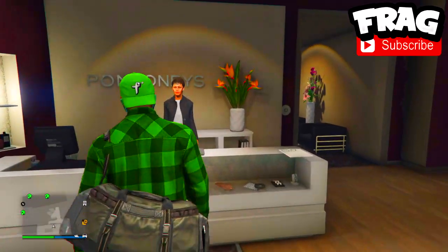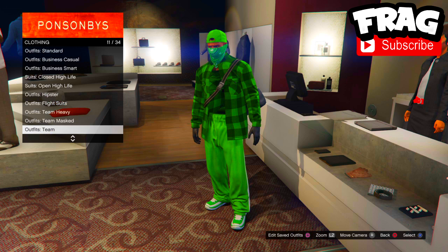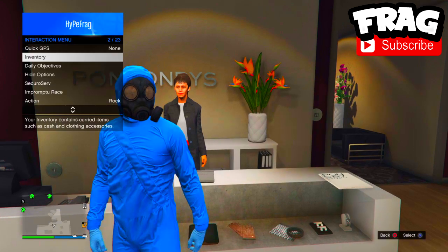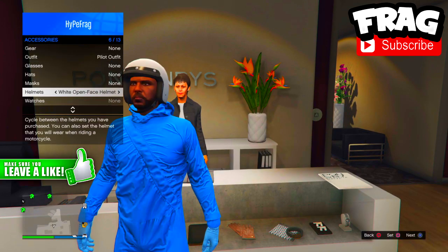What is up guys, it's Strike and I'm going to be doing a top three best clothing glitches. Without any further ado, let's get into this. Coming in at the first glitch, we have how you can actually get a helmet or a hat to glitch through within the toxic hazard mask outfit.